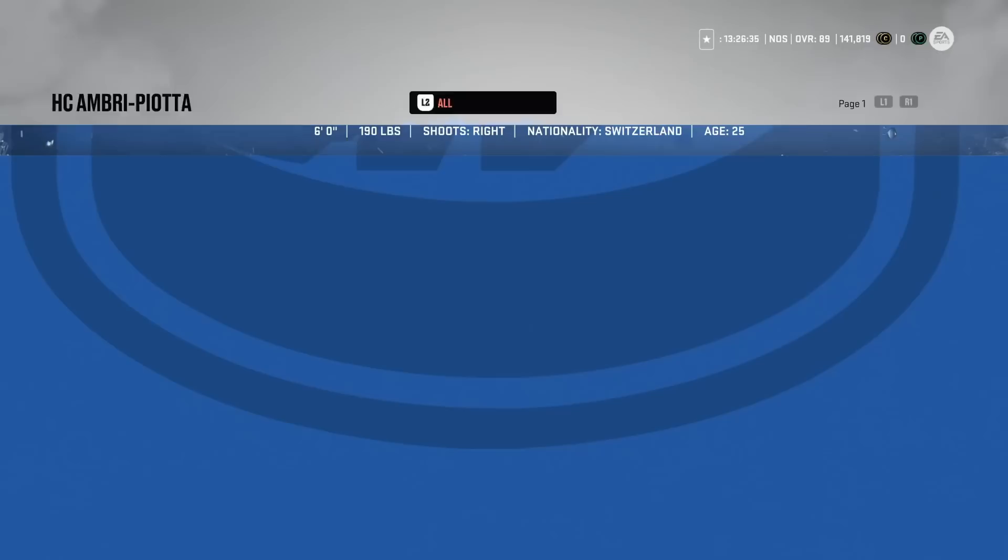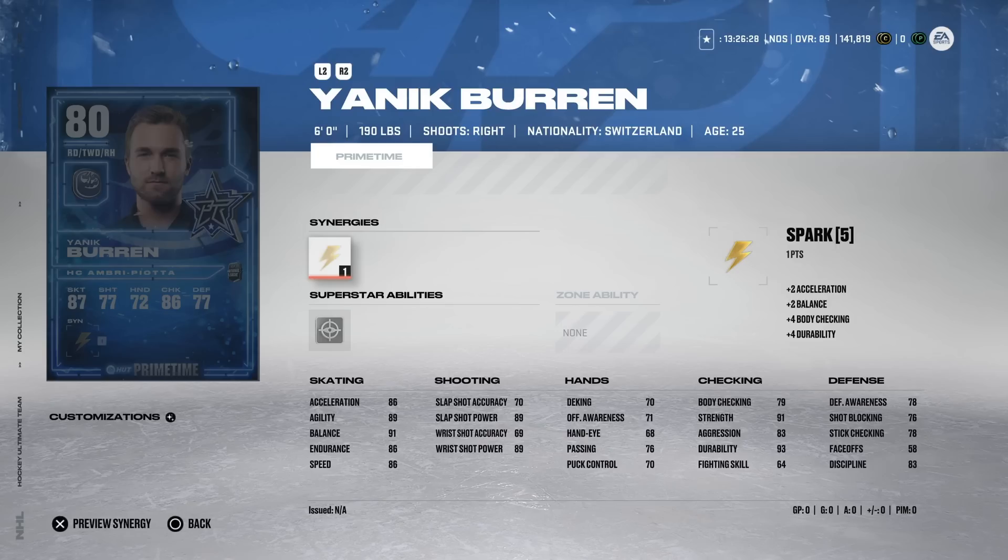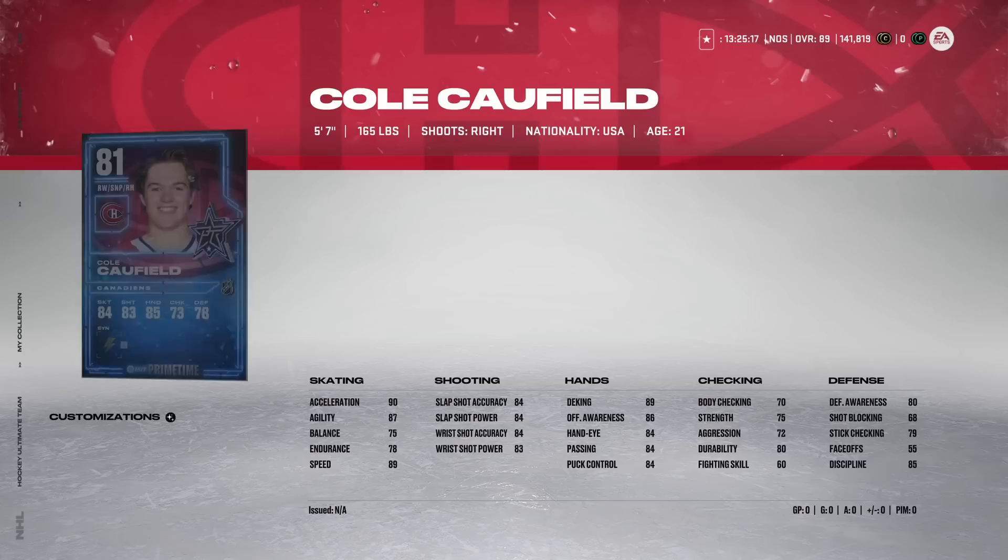On to the Prime Times. The first is one of the more randomly attributed cards you'll see — European or junior cards sometimes end up like this when they get a Prime Time. He's got Spark to get his acceleration up to 88, 89 agility, 93 balance, and 86 speed — a really strong skater for an 80 overall. Shot power is almost 90 but accuracy is down at 70, which is brutal. His hands are rough and defensive awareness is really bad, but if he's around 1,000 coins I'd give him a run, especially for someone still using bronze or silver cards.